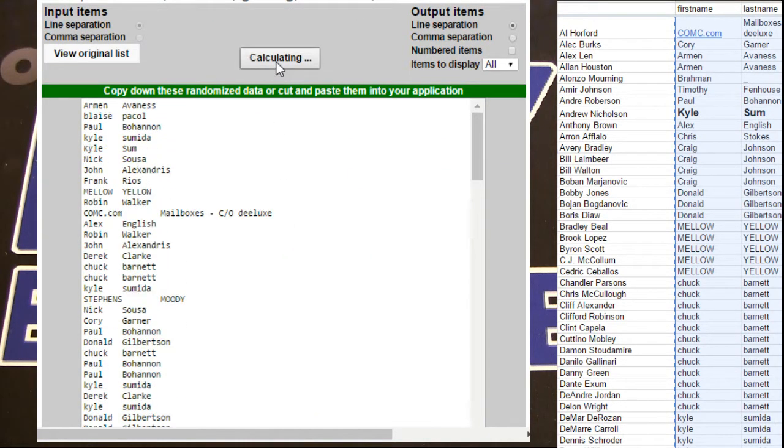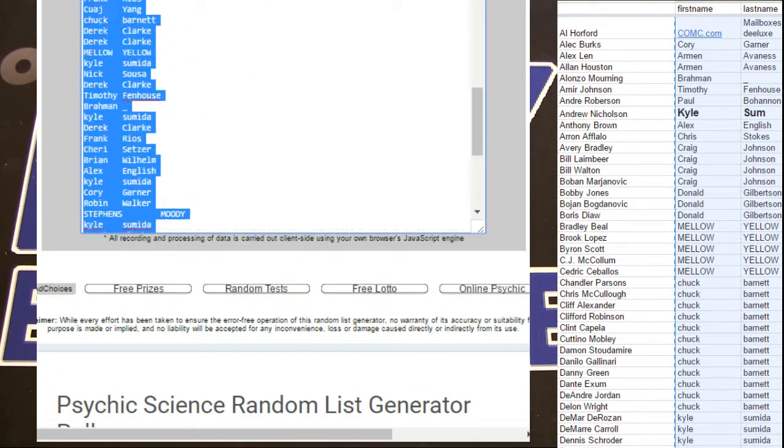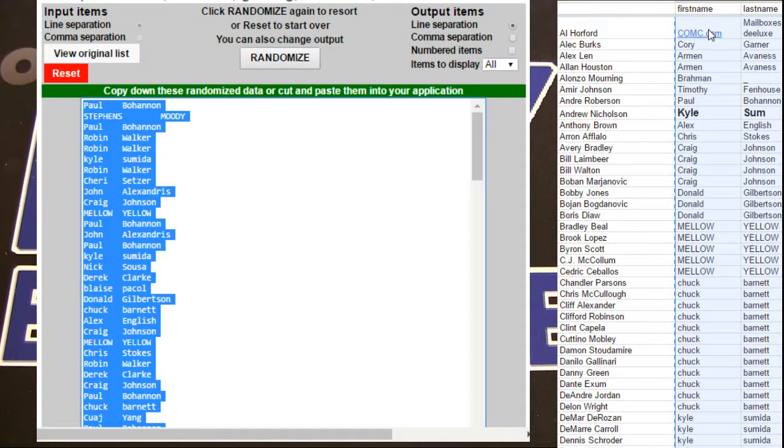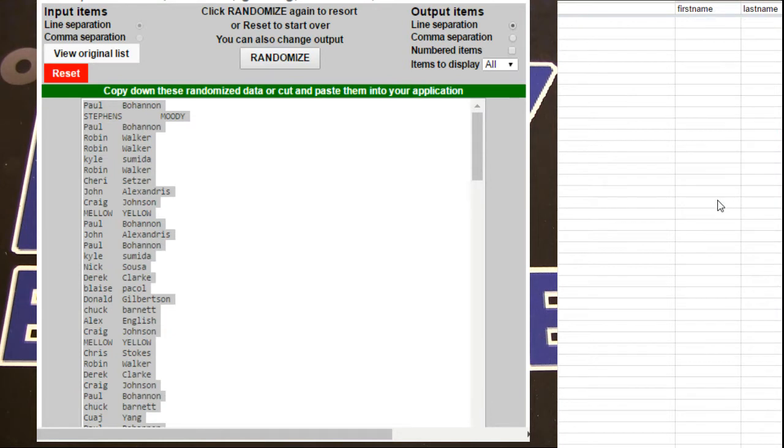One, two, three, four, five. It's going to be Paul. He's going to take Zaza as an extra player. Get you down there, Paul. Boom.